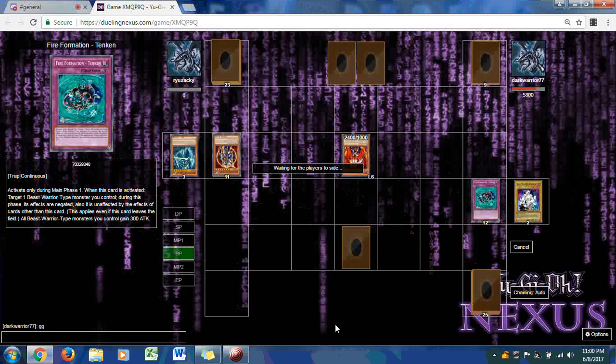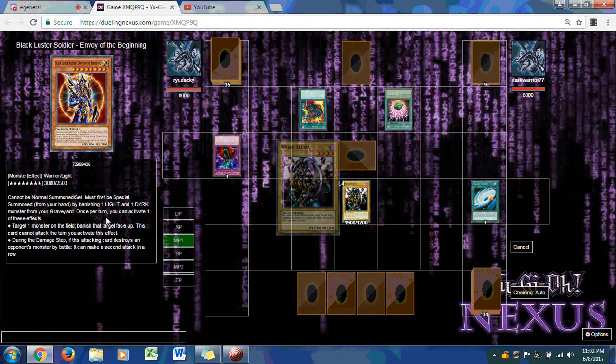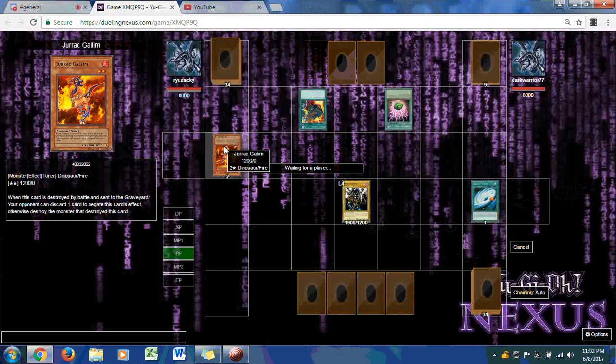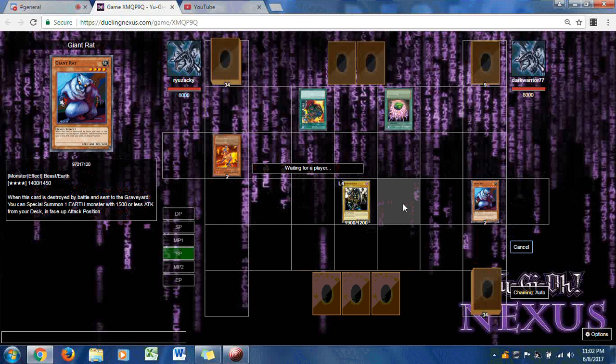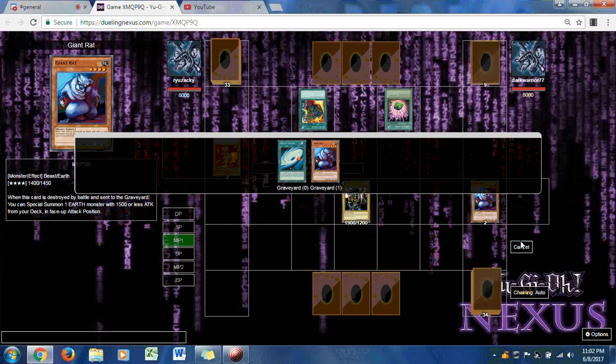Ryuzaki needs to win the next duel — just stay alive. We're into the second match's second duel. Dark Warrior sets up his back row with Supply Squad, Shark Reed, and Bottomless Trap Hole, while Ryuzaki is taking his time with Giant Rat and Galaxy Cyclone. There's a second Supply Squad on the field and a Breaker.